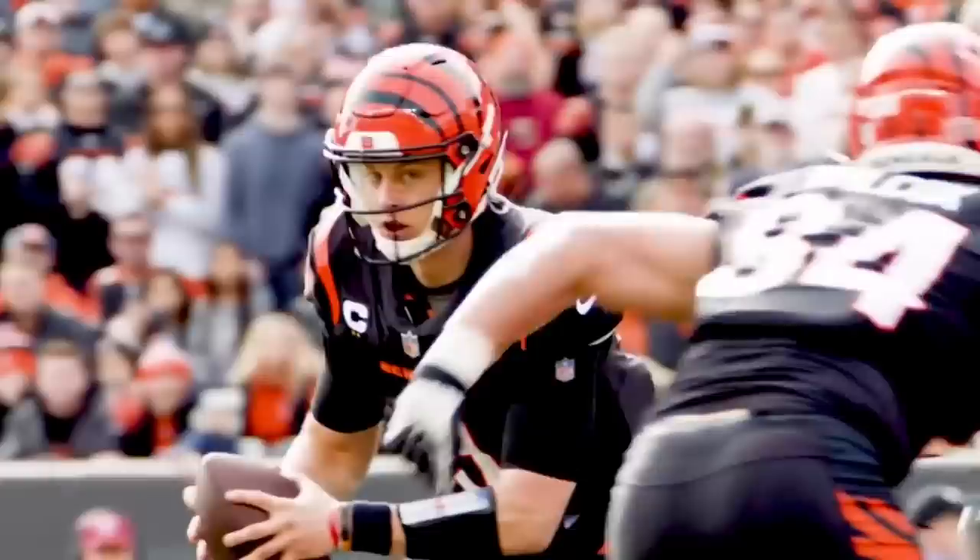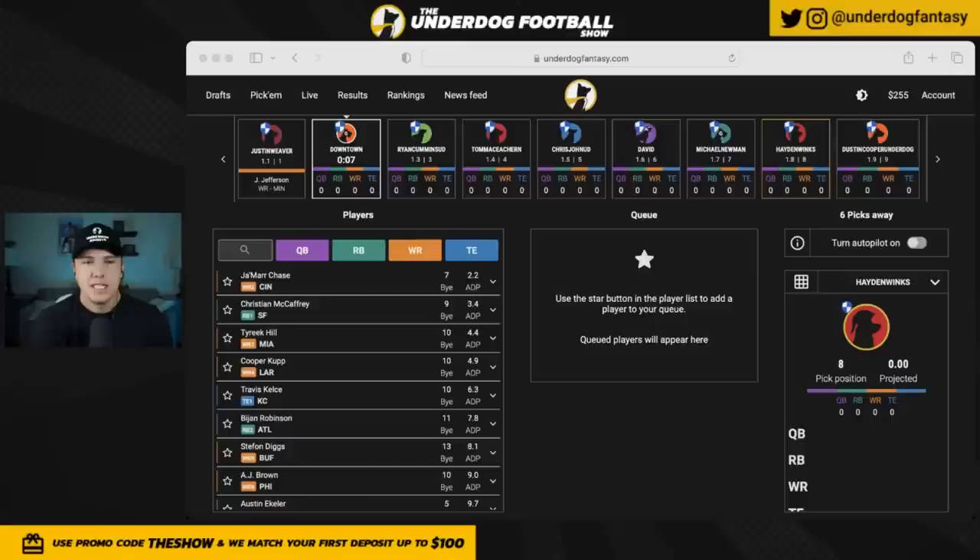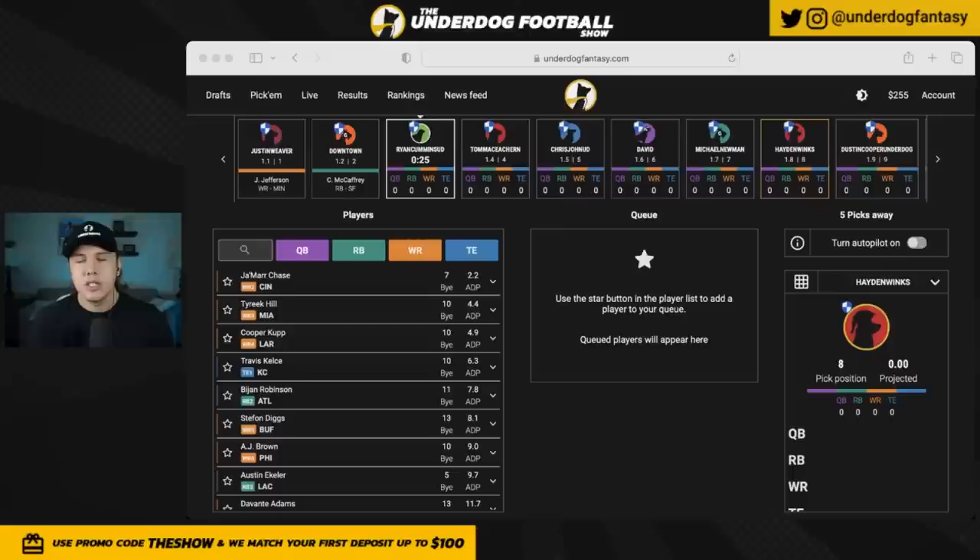I like pairing zero RB builds with elite quarterbacks because I want to bank on elite passing teams putting up massive numbers. If you look at the old data, teams that had a hit on wide receiver — like Cooper Cup in round four last year, or one of those Kirk breakout seasons — those are best paired with only having six or seven wide receivers. So since we're assuming these players are going to break out, I want to stop drafting so many wide receivers after hitting on them early.